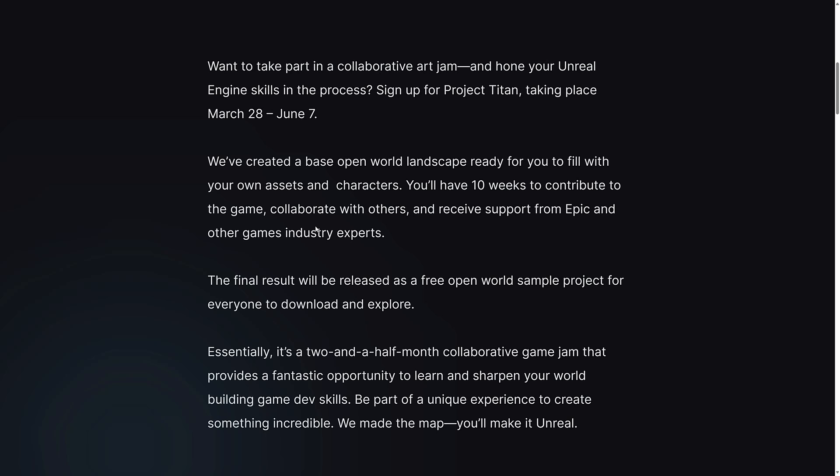So, want to take part in a collaborative art jam and hone your Unreal Engine skills in the process? Sign up for Project Titan, taking place from March the 28th to June the 7th. They've created a base open world landscape ready for you to fill with your own assets and characters. You have 10 weeks to contribute to the game, collaborate with others, and receive support from Epic and other game industry experts. The final result will be released as a free open world sample project for everyone to download and explore. In 10 weeks time, we're going to have this really big, highly variable quality open world project to download, which is kind of nice.